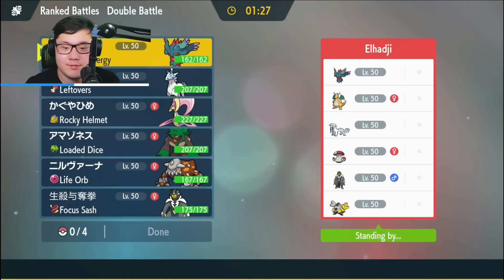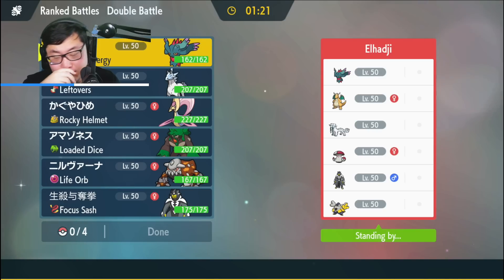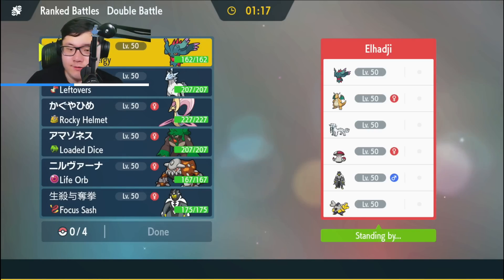Opponent's team: Flutter Mane, Dragonite, Chi-en Pao, Amoonguss, Iron Hands, and Urshifu. Is this going to be Water Urshifu or Darker Urshifu? Water probably — just a lot of physical attackers. Iron Defense Glastrier can do amazing in this matchup if played properly.